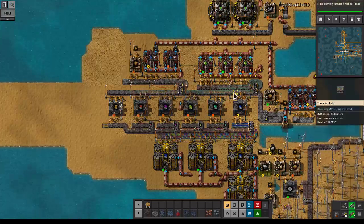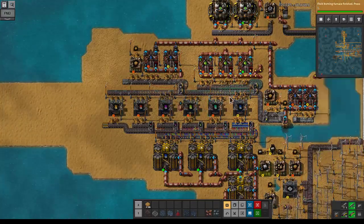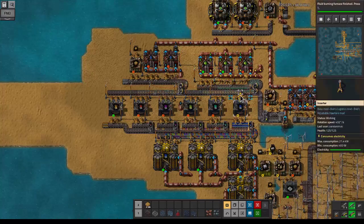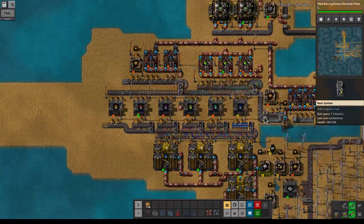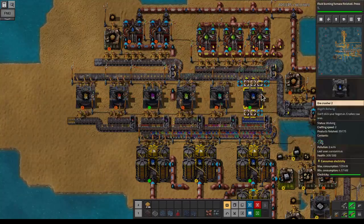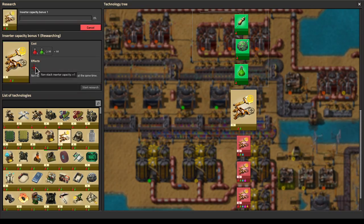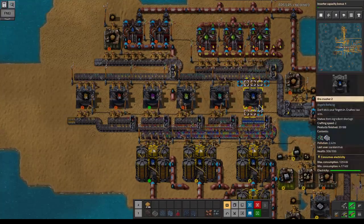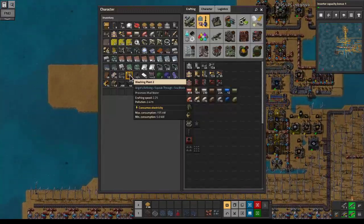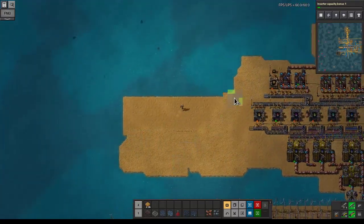If we did some direct insertion, how do we then get rid of the stone? This is not really quite as efficient as we'd like. Oh — non-stack inserter, we should have gotten this a while ago, that's actually going to solve some of our output speed problems here. I think I'll just copy this setup — it's fine for now, and we want to do this robot style eventually.